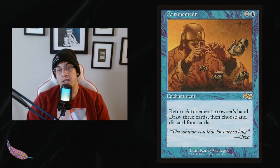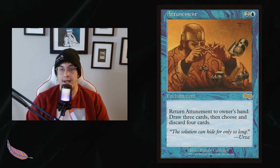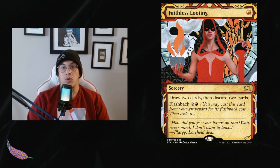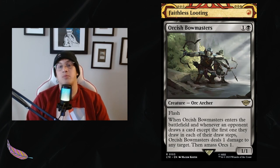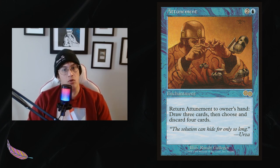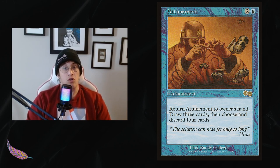Next up, Attunement — an enchantment that says return Attunement to your hand, draw three cards, then choose and discard four cards. For us that basically means draw seven, discard four. It's repeatable and can be activated at instant speed, so we can do it in response to things. Often I'll have already cast a Faithless Looting, someone goes to flash in Orcish Bowmaster, and in response we can activate Attunement before it hits the battlefield to find an answer or counter it. That's what makes it so good.